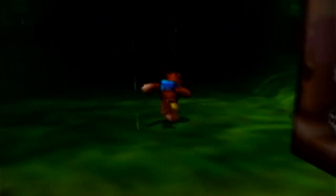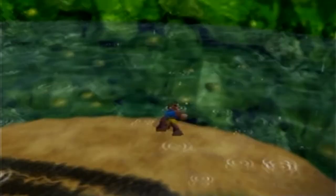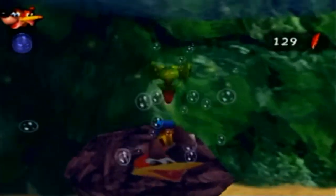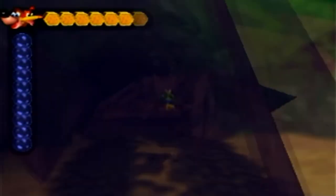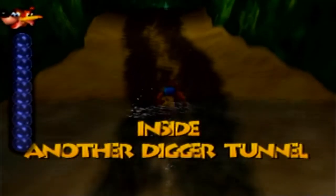Before we do anything else, I want to go back to the witchy world and see if Madame Grunty will give us the prize. Now that we have the Talon Torpedo from Jolly Rogers Lagoon, we can explore the next part of the Isle of Hags. There's a Kazooie boulder underwater, and we now know what that signifies — Talon Torpedo! Let's see where this takes us. This does not take us to another part of the Isle of Hags, but instead to another digger tunnel. What lies in wait up ahead?